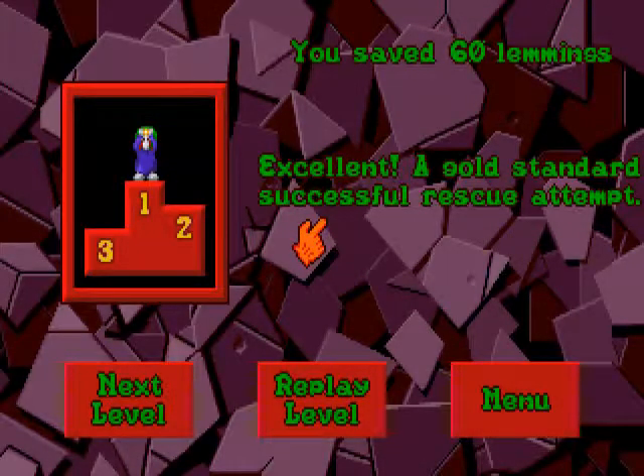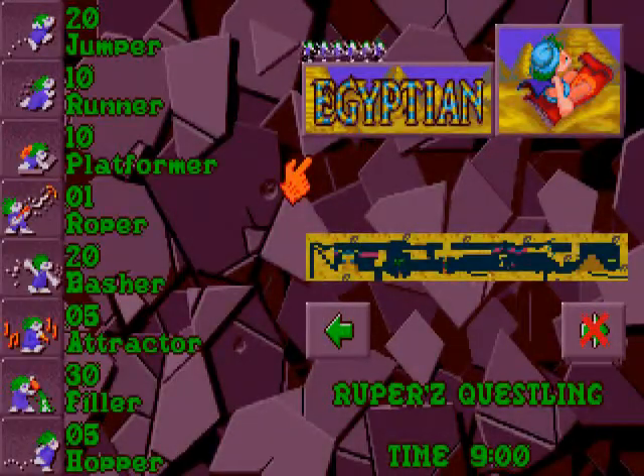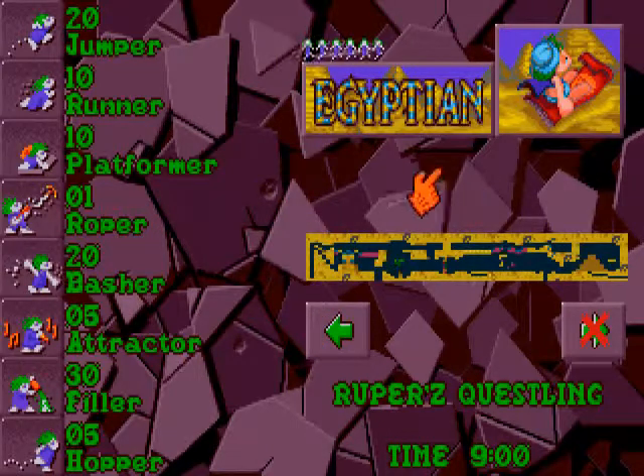Let's actually look at what the next level looks like. Rupert's Questling. Looks to be a very long level with a lot of tasks, so there will be a lot of things to do right there. But that's something we're going to be tackling next time. See you guys.